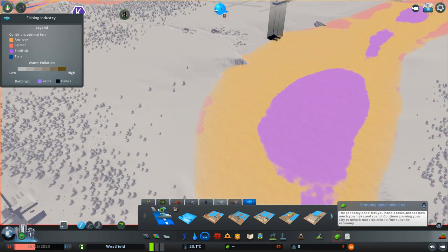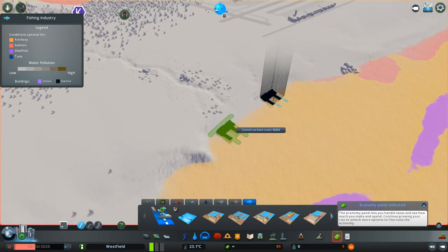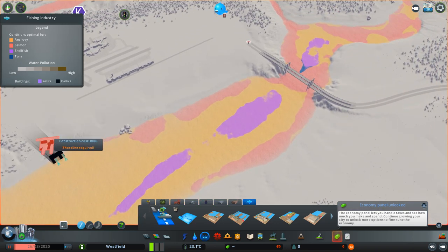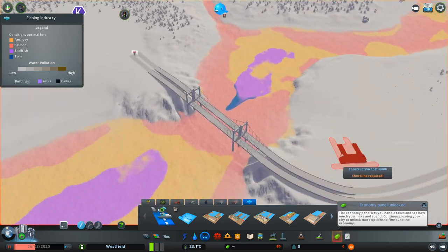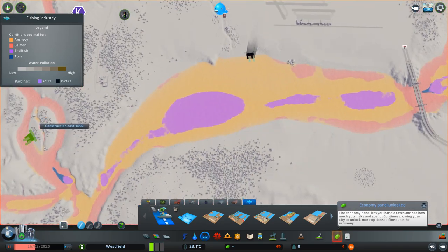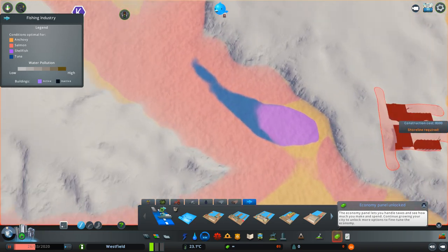We can see the yellowish color being anchovies, and red is salmon. Tuna is only in the deep water — though there's also some tuna here.